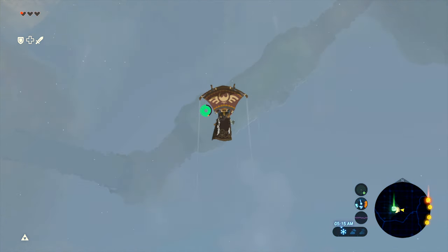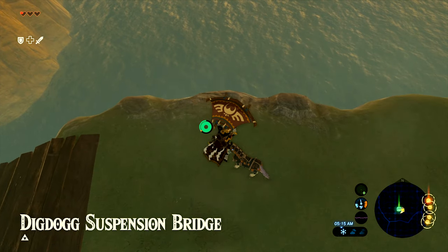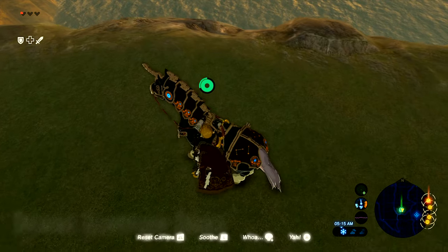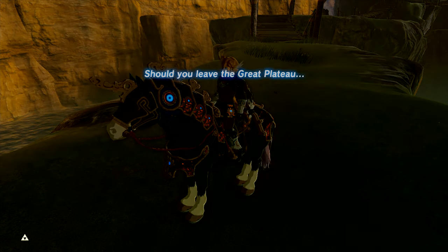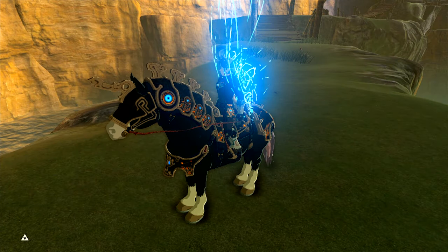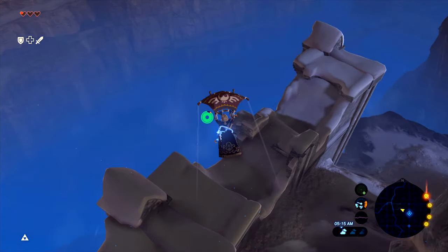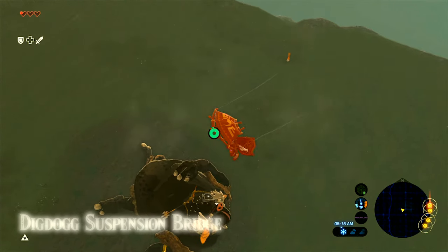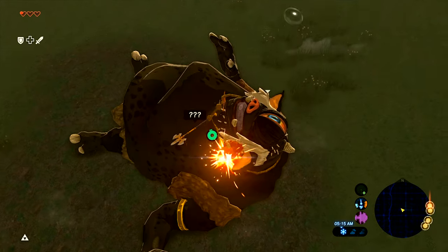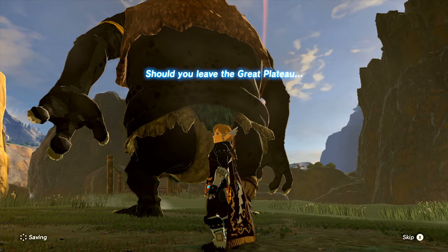We always lose the obliterator as soon as we teleport away from the Great Plateau, or if we're flying down, as soon as we touch the ground. But what if I never touch the ground? Well, that didn't work. What if I kill an enemy before I hit the ground? That also didn't work.